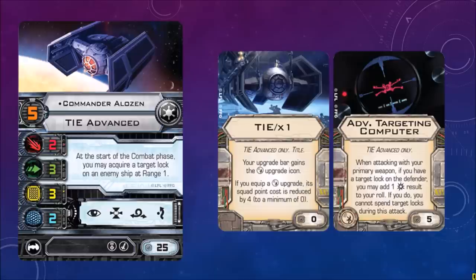Being able to add a crit result to your roll is just very powerful, but it comes with a high cost — 5 total upgrade points.